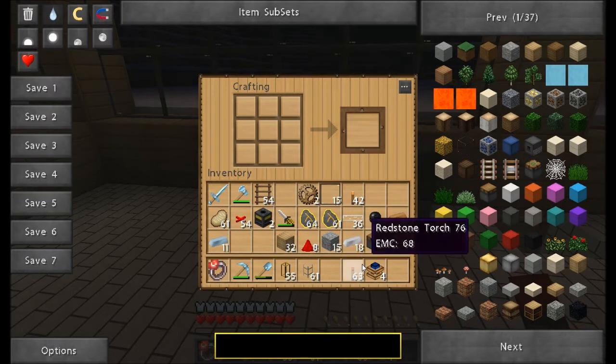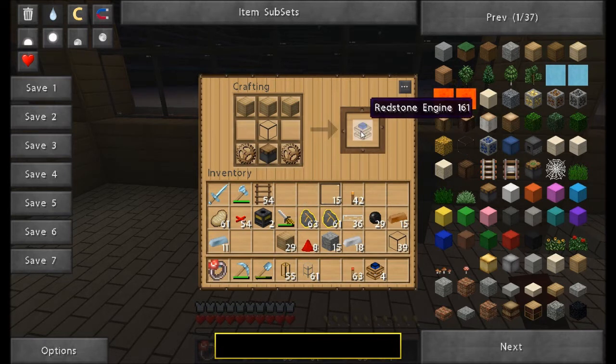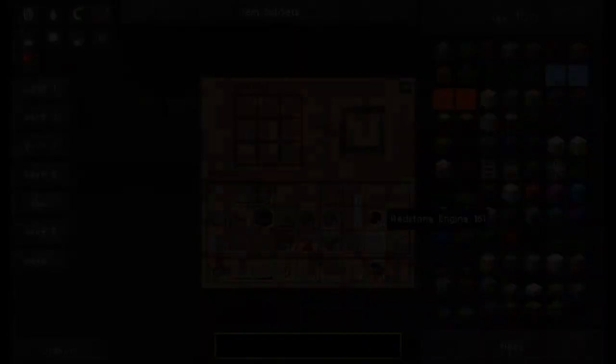Now you have everything you need to make your redstone engine. Put three wooden planks along the top, then a piece of glass in the very middle square, then the piston on the bottom middle square and the gears on either side — and then you have your redstone engine ready to place so you can power or pump anything you need to.